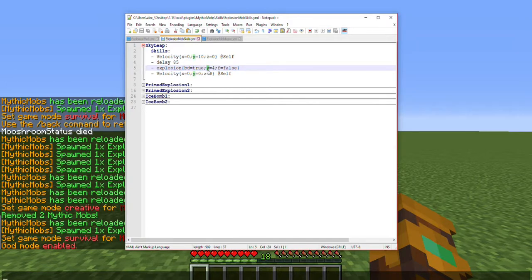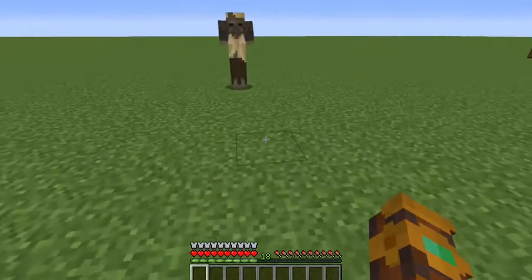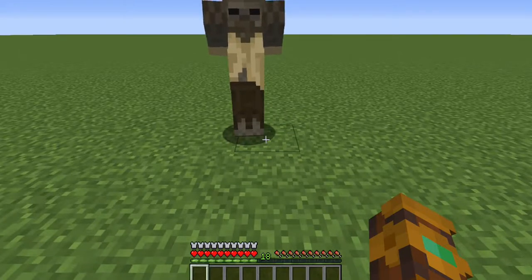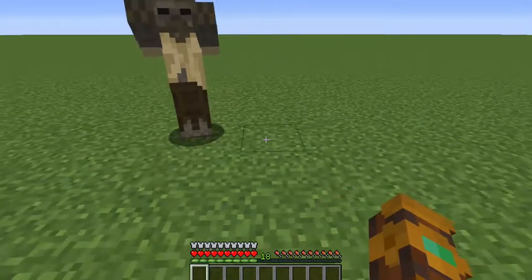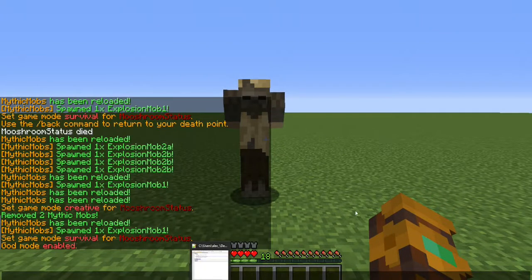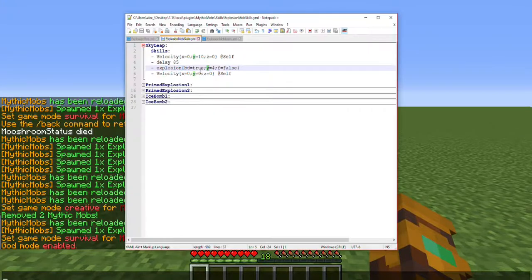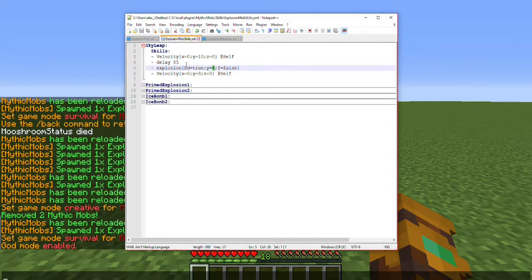Next you have 'y', which is yield — that's how powerful the explosion is going to be. I want to throw out that there is no specific set of mathematics for how big or powerful the explosion will be based on these numbers. The explosion works just like TNT, so there's no guaranteed depth or width, but it is relative to these numbers — the smaller it is, the smaller the explosion; the bigger it is, the bigger it'll be. I went with a yield of four because I thought that was a pretty safe value.